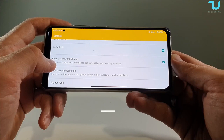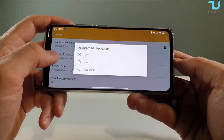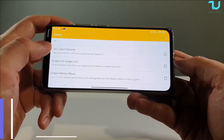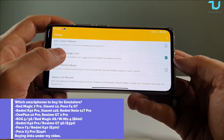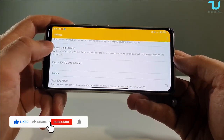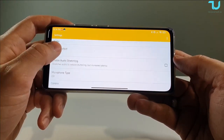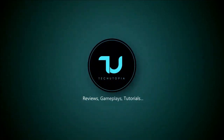Show FPS if you want to use that. Enable hardware shader - turn it on to improve performance, but some 2D games have display issues, so if they do just untick it. Accurate multiplication - you can set it to fast or accurate, sometimes it helps, I usually turn it off. Shader type, post-processing effects - you can enable effects if you want. Use custom textures - I disabled it. Enable CPU usage limit - when enabled, emulation CPU usage will be limited to smaller time slices. Enable memory reuse - turn it on to improve performance, but some games may have display issues or crashing. Speed limit percent - leave it at 100%. Remember to enable CPU JIT. That's it guys, thank you for watching, download links in the description.